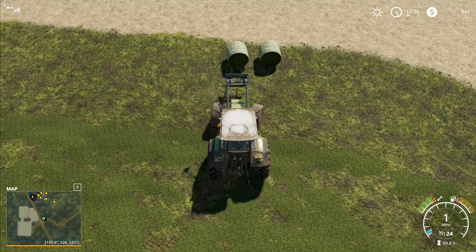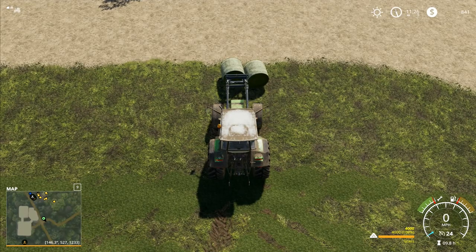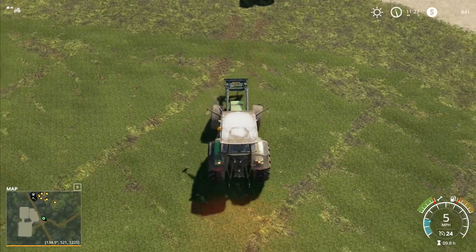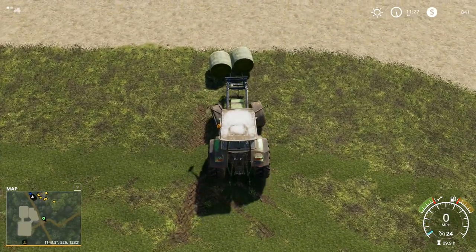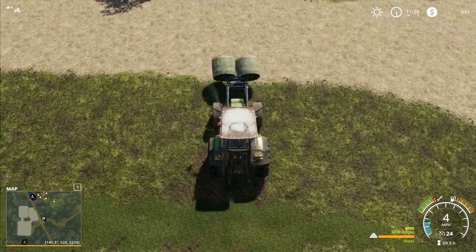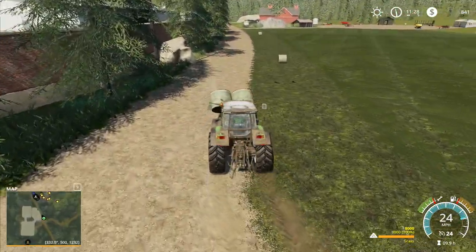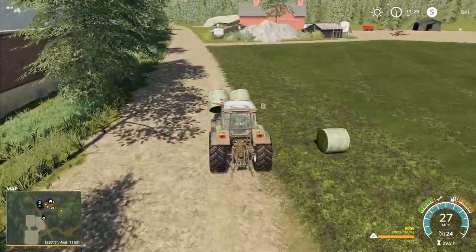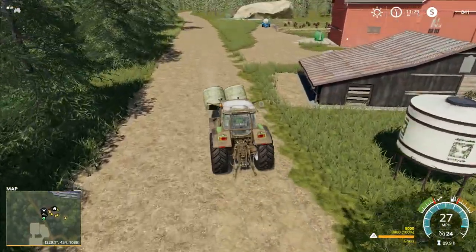I brought that one over and put it straight back again because I didn't wait to straighten the wheels - let's do it like that, then straighten the wheels. Right, now let's pick this one up. We've got two more bales of grass - we're going to take these down, and then the other two we will get with the wrapper and wrap them and sell them immediately. We can also get our rake working in the field as well.